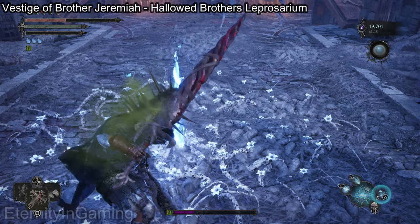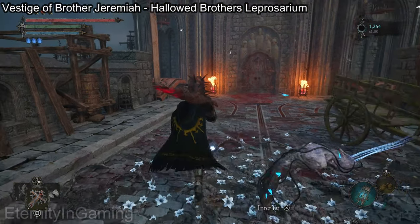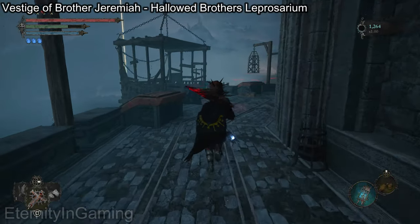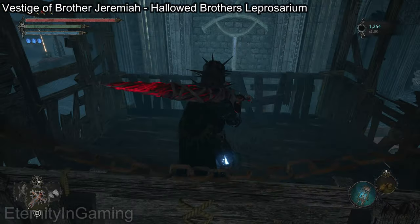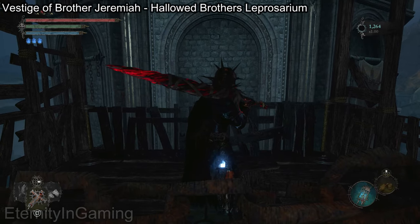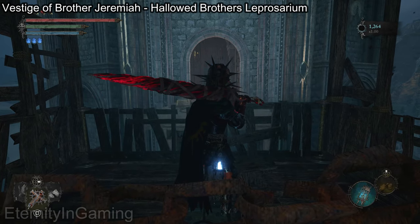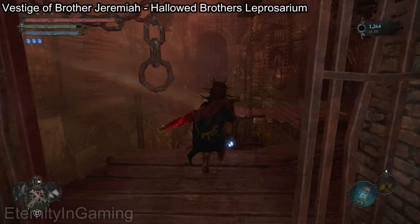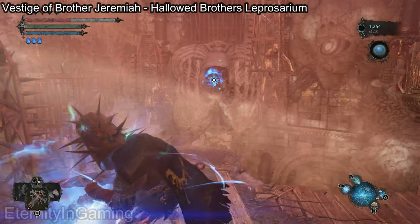After the boss I'm just going to make a vestige as a rest point here. Starting from the vestige I just made, I'm going to be going to the left so I can get on the elevator. Up here we are going to need to go into the umbral realm so we can pull down this platform so we can get across. Be careful — there will be a dude shooting projectiles at you on the right side, and he is close to one of those exploding things so try not to hit it.